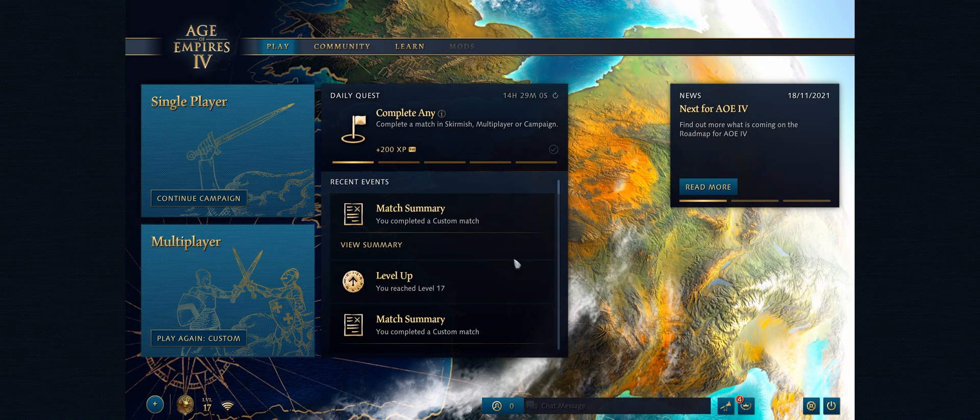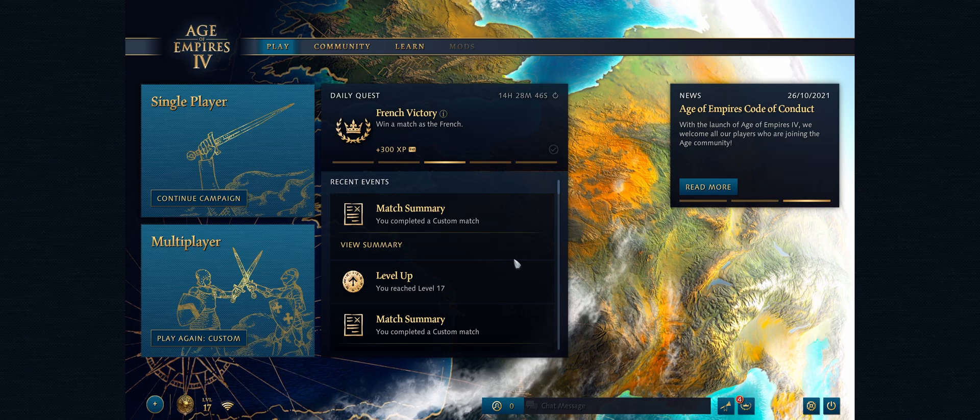Hello everyone, welcome to the channel. This is just going to be a quick guide for people who are having issues with disconnecting in Age of Empires 4. This might be a little bit different depending on where you're located or your internet connection, but I've had a ton of disconnects where essentially whenever I joined a game it would drop halfway through.